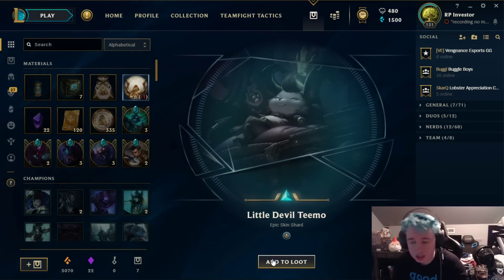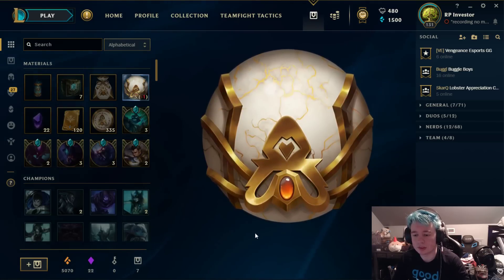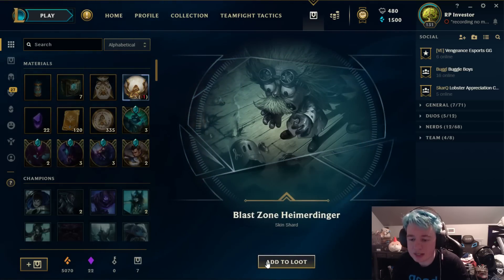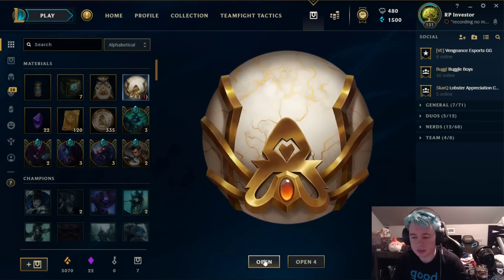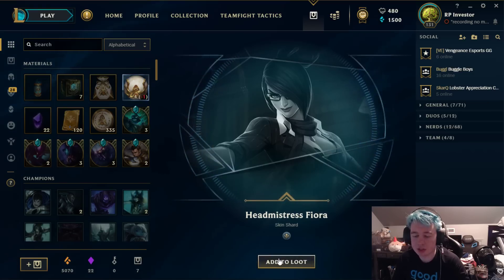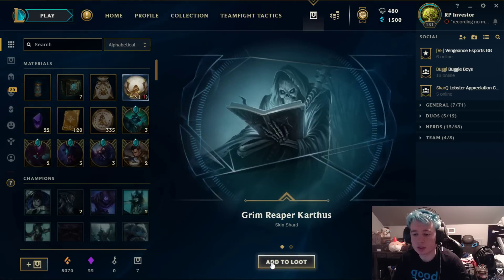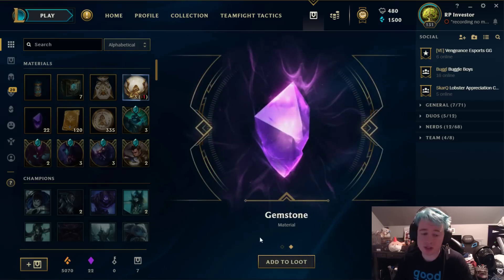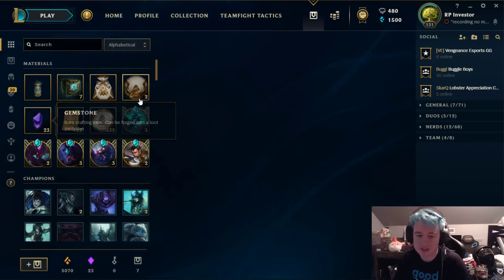Little Knight Nasus — pretty good. Little Devil Teemo again — a nice epic legacy, we take those. Blast Zone Heimerdinger took a long time to open — maybe we had to wait for the blast to go off. Headmistress Fiora — Fiora is nuts right now, but we'll take the legacy skin as well. Grim Reaper Karthus and a gemstone — our first gemstone of the video. We take those. We're up to 23 gemstones on this account.